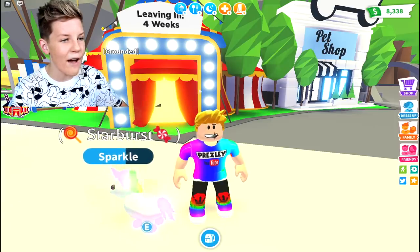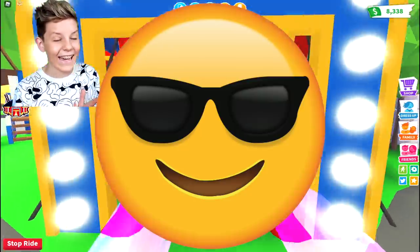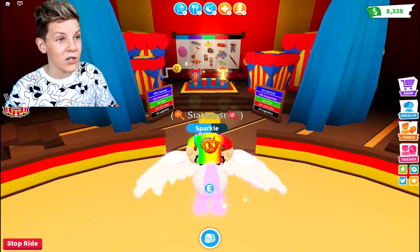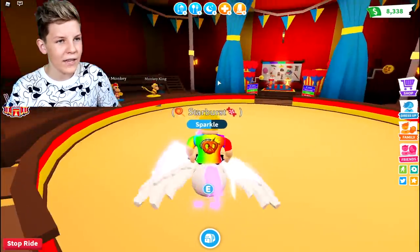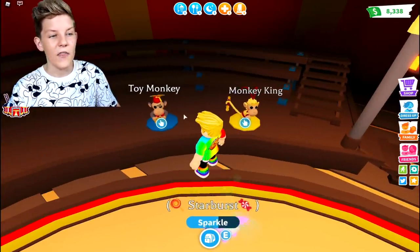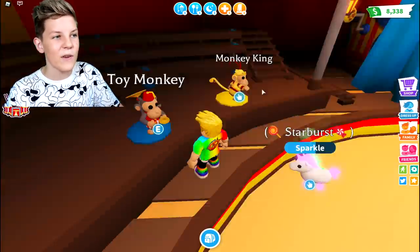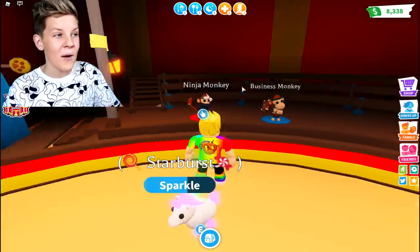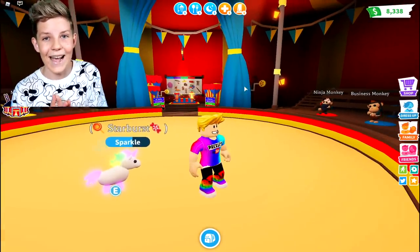As you can see right here, we have the amazing circus tent and it actually looks so cool. Let's head inside and go get some of these monkeys. When you first walk in, straight away you see these boxes over here — that's where you get those monkey pets from. There are 4 different types of monkeys on the side. When you look at these monkeys, they can actually do something really special. We've got the toy monkey, the monkey king, the ninja monkey, and the business monkey.